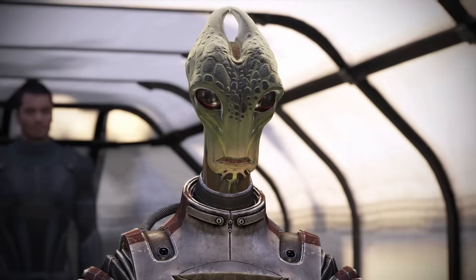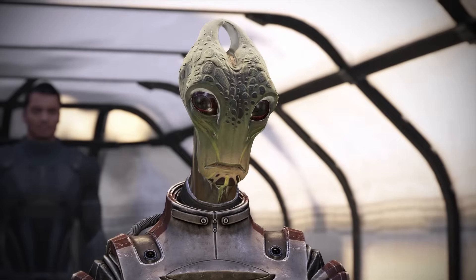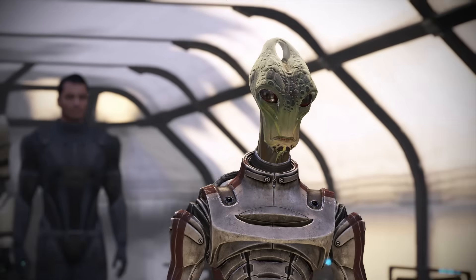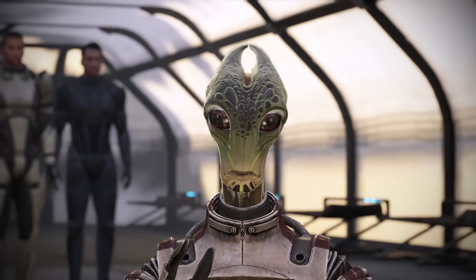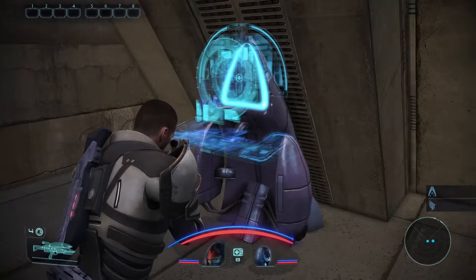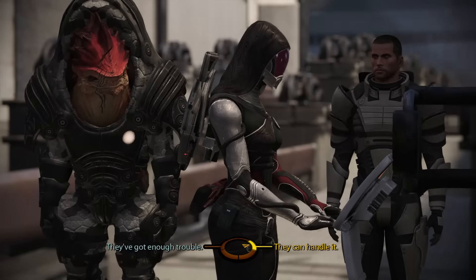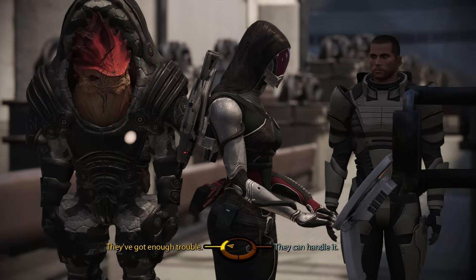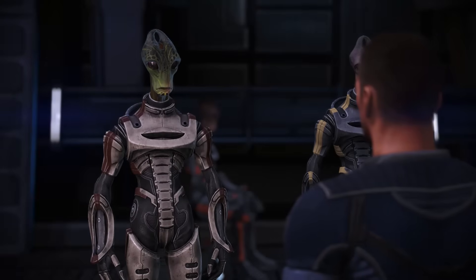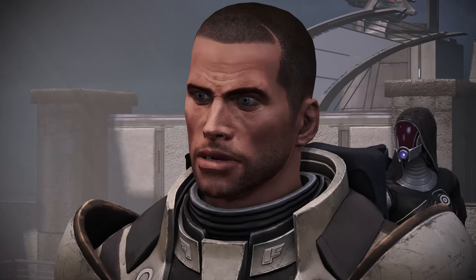Another character you can save on Virmire is the Salarian Captain Kirrahe. After meeting up with his team on the beach, there are a series of optional objectives you need to complete as you proceed to Saren's base. Be sure to: disrupt communications by interacting with the terminal, destroy the satellite uplink, and destroy the Geth flyers. When you reach the base, simply disable the alarms and don't trigger alarms on the far side. If you do everything right, Kirrahe will survive Virmire and return in Mass Effect 3.